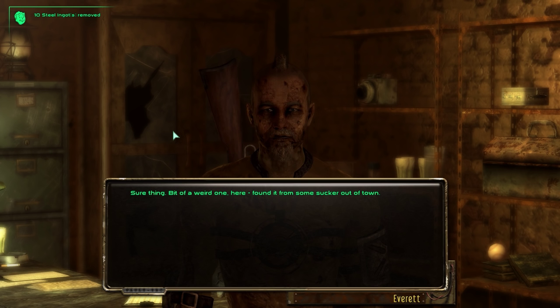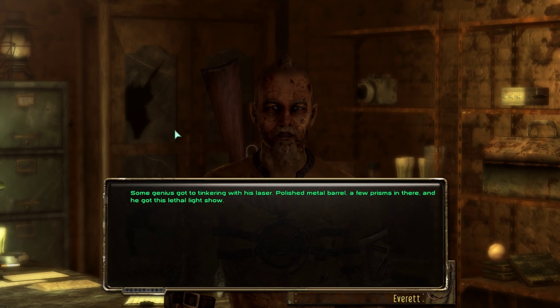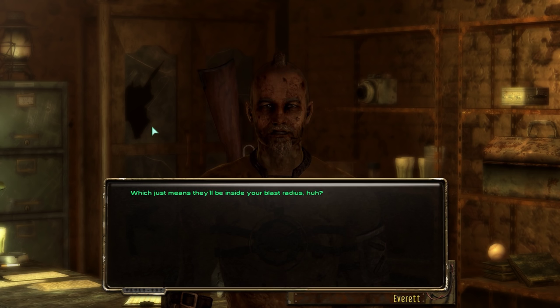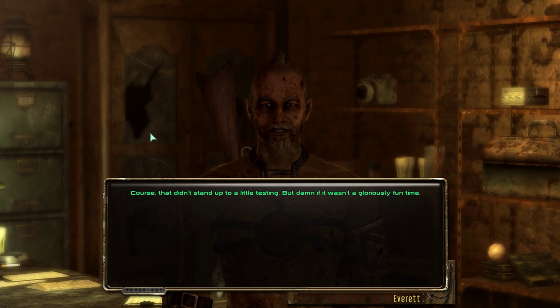More metal for the mill. Found it from some guy out of town — some genius got to tinkering with his laser, polished a metal barrel, put a few prisms in there and got a lethal light show. Check out this cutting-edge fashion — wear this armor and everyone's going to want to get close to you, which just means they'll be inside your blast radius. Here, this used to belong to a desert priest, wearing it made him bulletproof — of course that didn't stand up to a little testing, but damn if it wasn't a gloriously fun time.